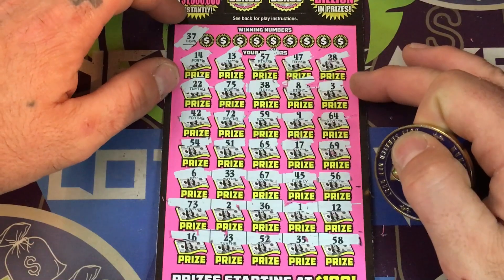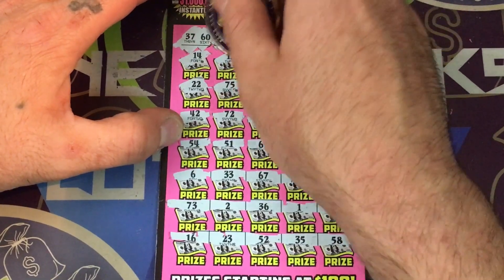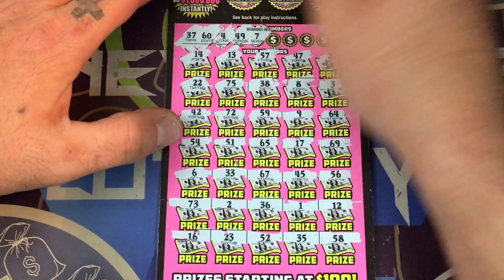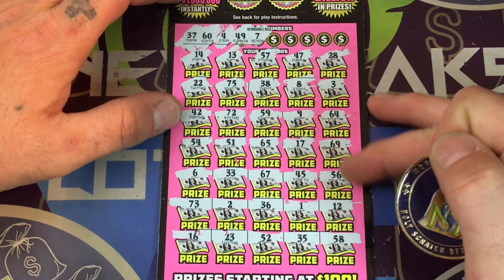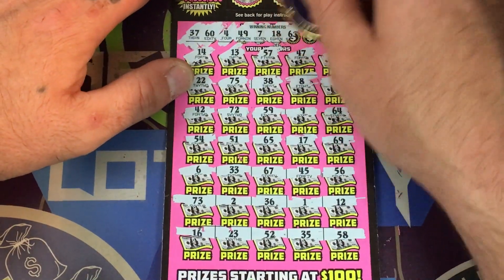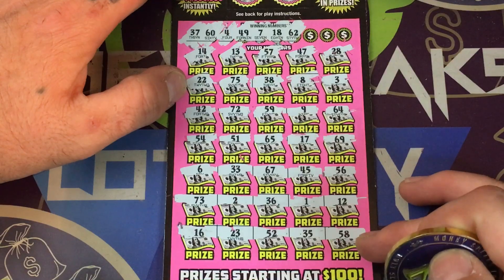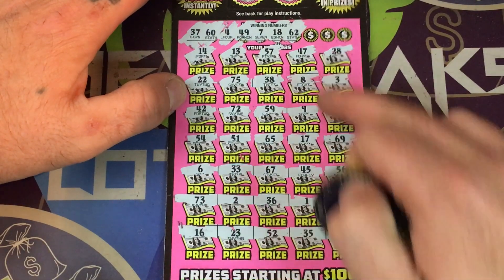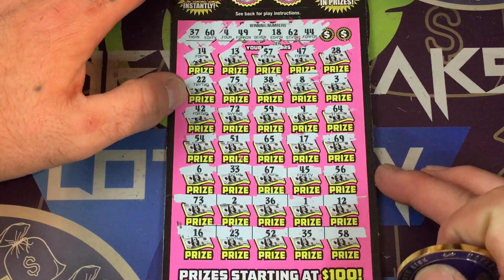Alright, I have 37, 37, 37 — gotta do this the hard way. No 37. 60 and a 4, 49 and a 7, we got 8. Come on, 49... no. No 7. 18. This is a tough ticket. Prizes start at $100 but you can definitely lose. $62 and $18 — we do not have $62 or $18. We got $1 and $8. $44... no $44. Wow.